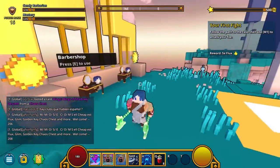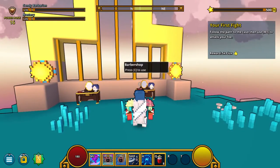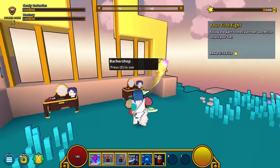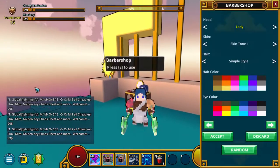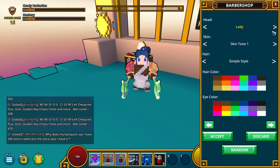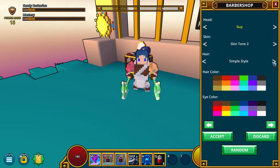I unlocked it. Your first fight: follow your path to the cave and then use M1. What is M1? I want to look here. I am a guy. I'm going to say guy for now. I'll get this skin tone. I want my hair color to be candy pink.